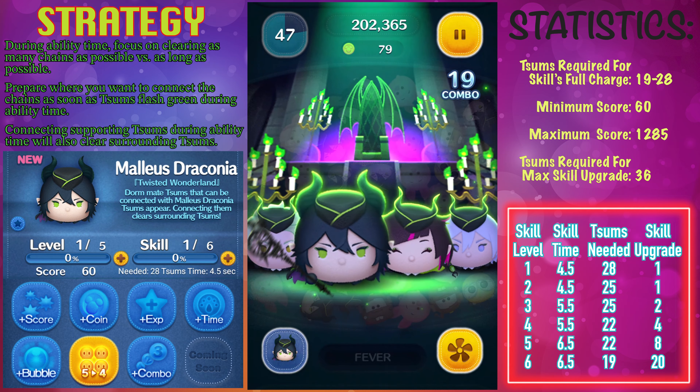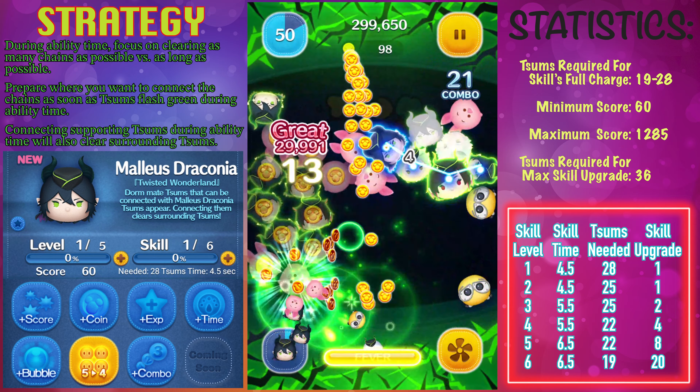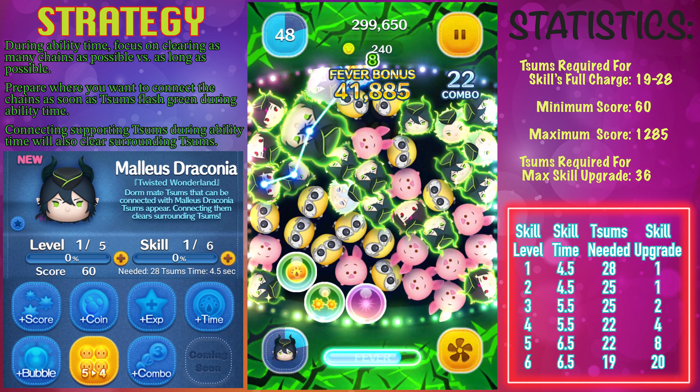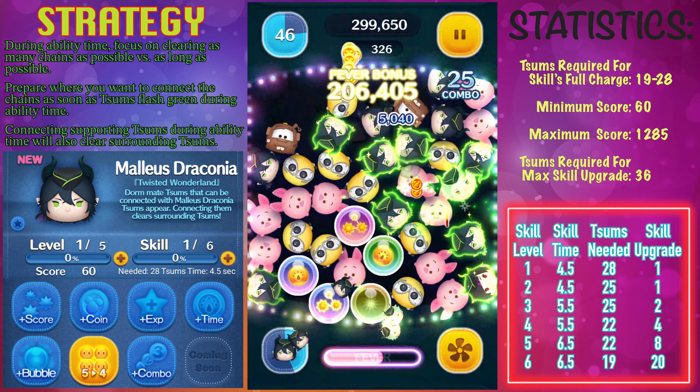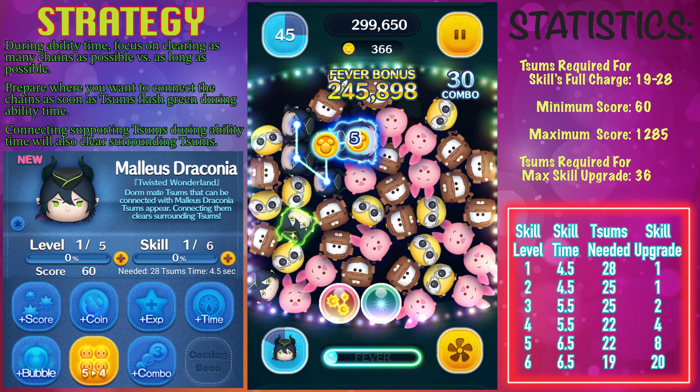So let's take a look at his stats. In order to activate his ability, you're going to need to clear a total of 19 to 28 copies of Malice Draconia off the screen. The minimum score is 60 with a maximum score of 1,285.